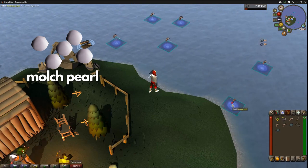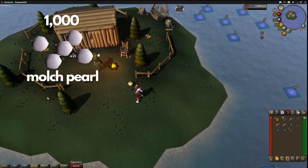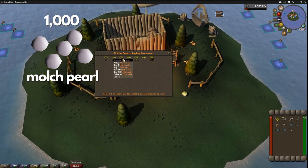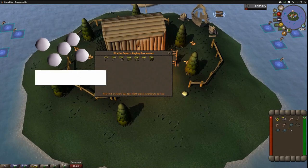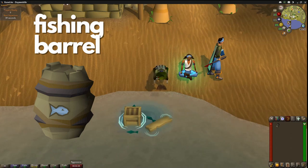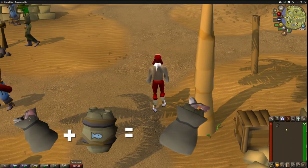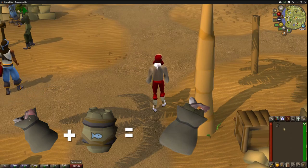Once you obtain your 1,000 Molch Pearls, head to Alry, open up his shop, and buy your fishing sack. The fishing barrel is obtained as a random drop from the Tempoross minigame reward pools. Once obtained, use your sack and barrel together to get the fishing sack barrel.